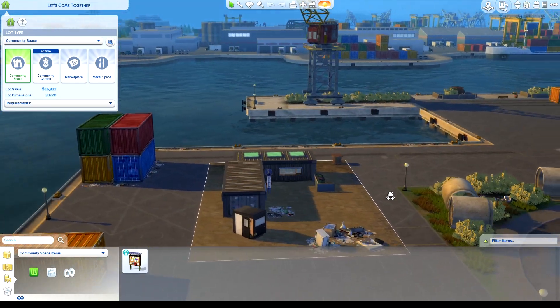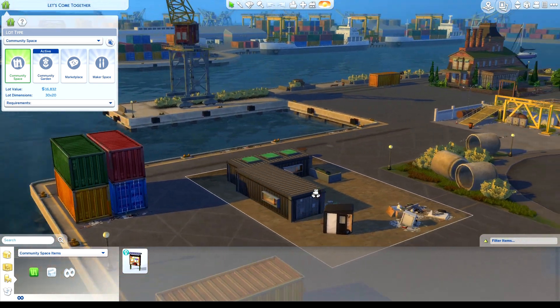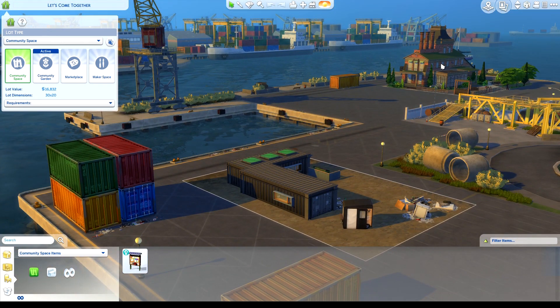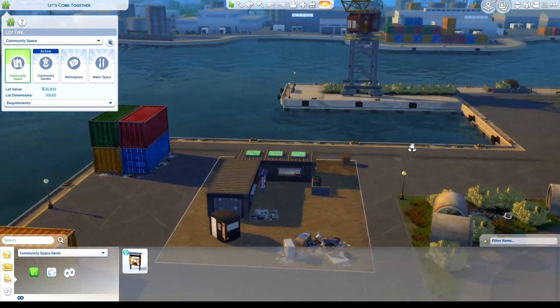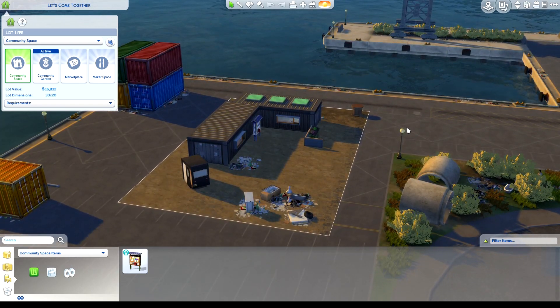The first thing you might notice is that my community space is on a different lot. The original one in the game is on this lot, but this will be Ioka's house — Ioka deserves a big house. I'll show you this lot later, but sneak peek, that's it.